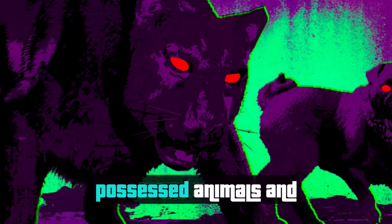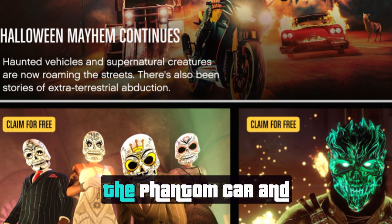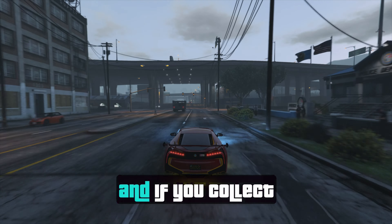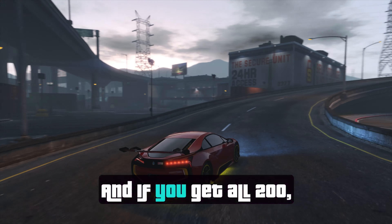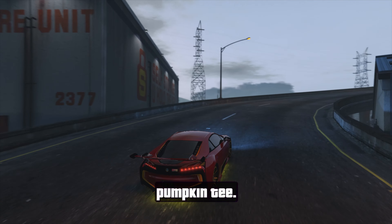For more Halloween fun, Rockstar will be bringing back the possessed animals, the phantom car, and Cerberus, plus jack-o-lantern collectibles which you can search for across Los Santos. There will be 200 pumpkins up for grabs, and if you collect just 10 of them you will earn the horror pumpkin mask, and if you get all 200 you will get the pumpkin tee.